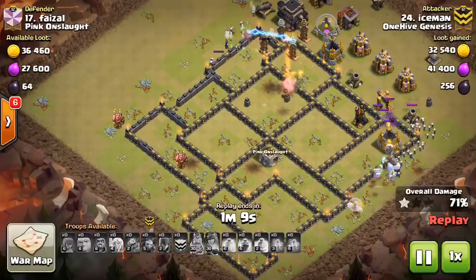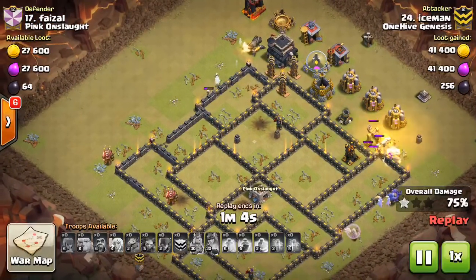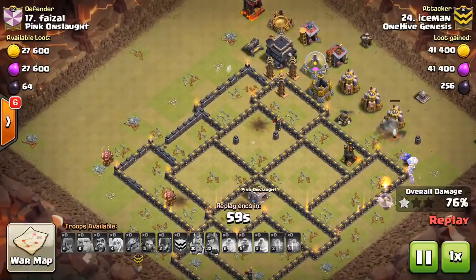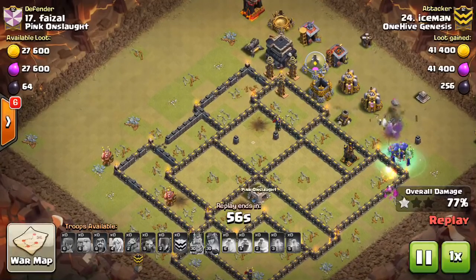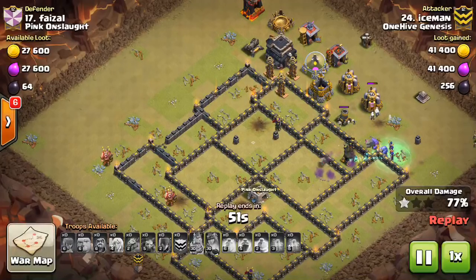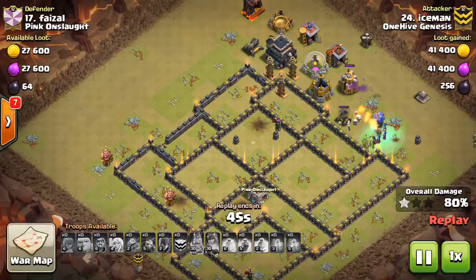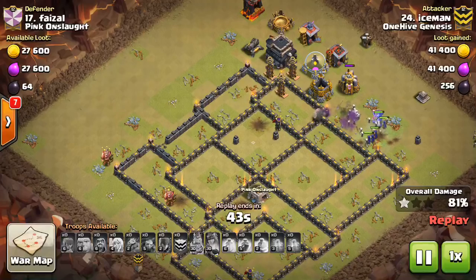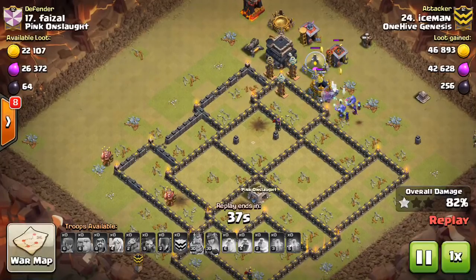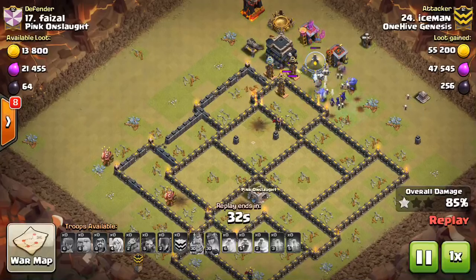I've seen bases get crushed but the person run out of time at 96% because their queen walk took so long — it got so much value but it took forever, and there was no point in waiting. Sometimes you've got to sacrifice a little bit of value for a little bit of time, because running out of time sucks almost more than having your troops die. There has to be a certain threshold where you have to get it going even if it costs you a little efficiency. Plan out ahead of time how much time you're going to need, and make sure your troops get in the base at that threshold — otherwise you're in big trouble.